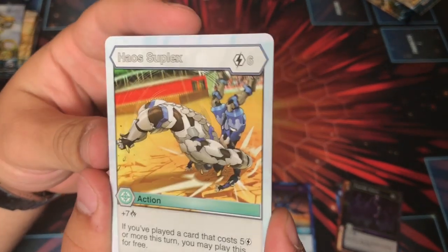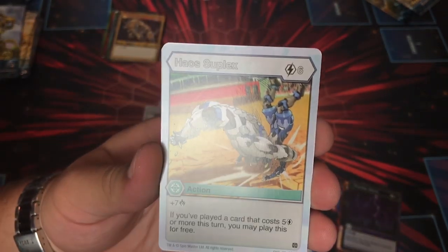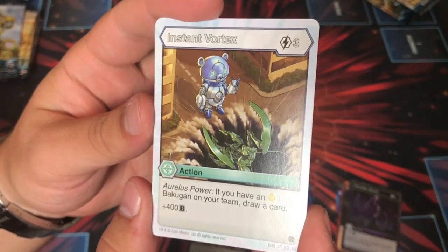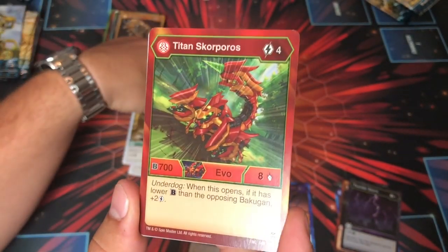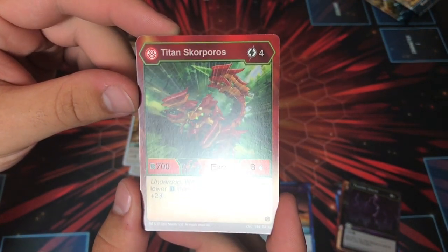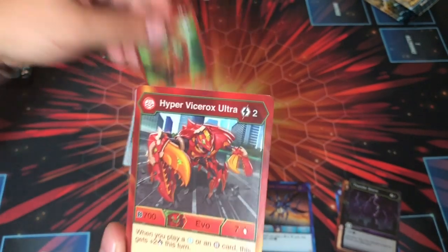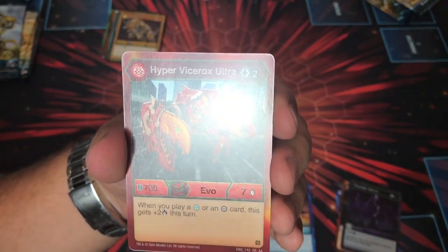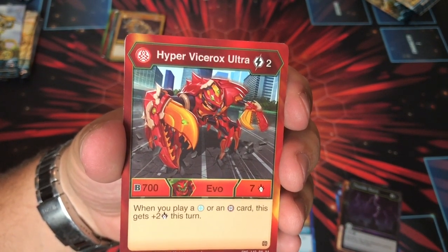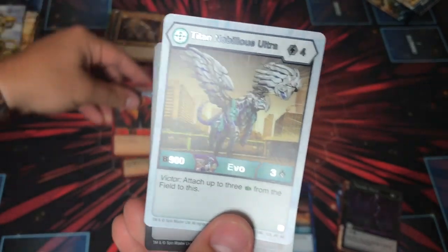Haos Suplex. Instant Vortex: three cost, Auralist Power — if you have an Auralist Bakugan on your team, draw a card and get plus 400, pretty cool for three. Titan Scorporos: cool art, four cost, 708, Underdog — if it has less B power, plus two energy for the turn, really cool for Pyrus. Hyper Vice Rocks Ultra: two cost, 707, Glare — when you pay a Haos or Darkus card this gets two this turn. It's kind of making you play different factions, forcing synergy.